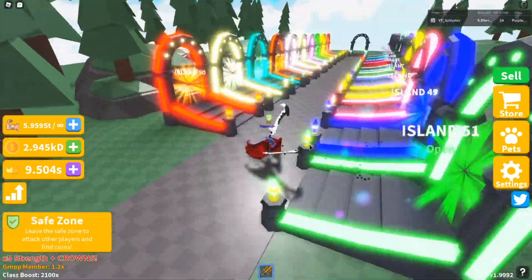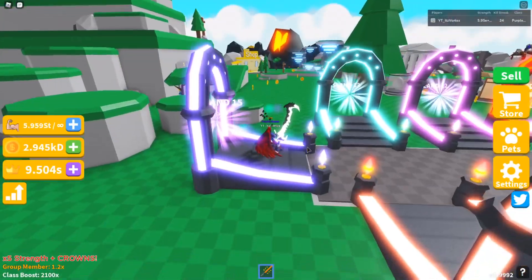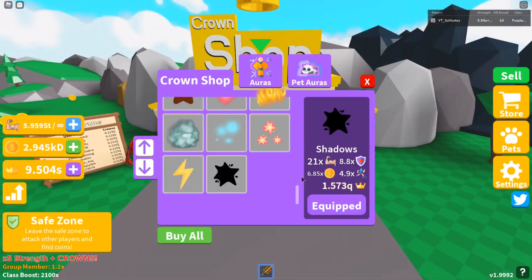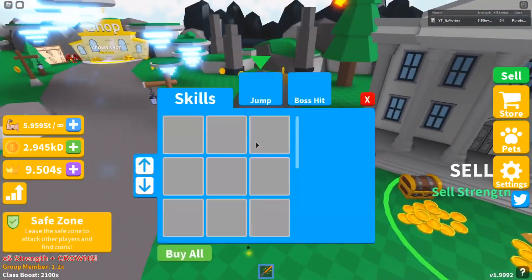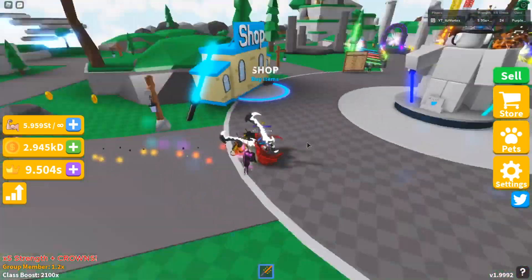Let's go back to the first island and check if they added any new auras or anything similar. I'm not completely sure, but we can at least check. They added no new auras and no new pet auras. Sadly, they did not do anything about that. And for skills, they obviously don't have anything new there either. So sadly there's nothing else new.